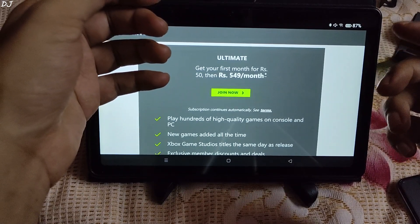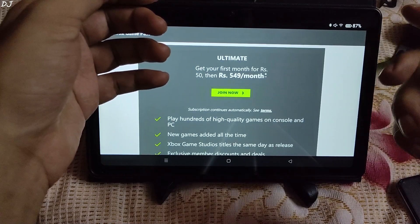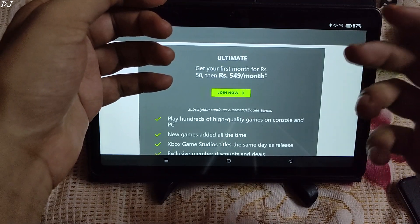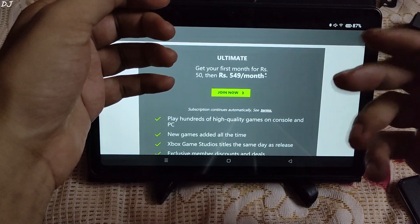In India, the first month of Game Pass Ultimate costs around Rs 50, then Rs 5 for 9 months afterwards. Good timing for this deal in my opinion — a few days ago GTA 5 was added to the service.